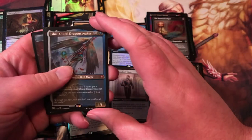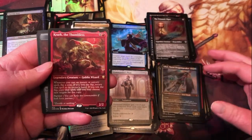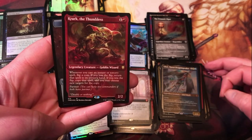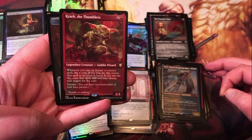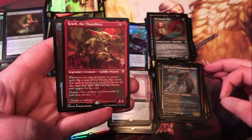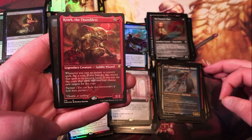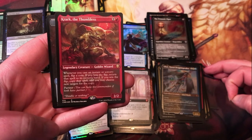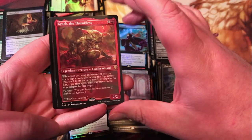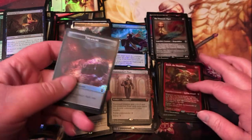Last card — Kraum the Thumbless. Kind of a cool card, ties into his thumb from I think the Un-set. One generic and red for a 2/2 legendary goblin wizard; whenever you cast an instant or sorcery spell, flip a coin. If you lose the flip, return that spell to its owner's hand; if you win the flip, copy that spell and you may choose new targets for the copy. It has partner. That'll do it for this box.